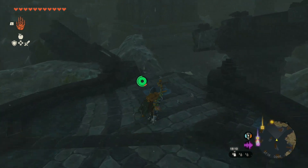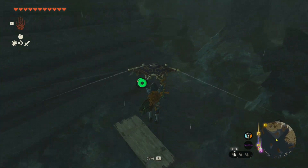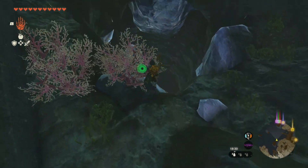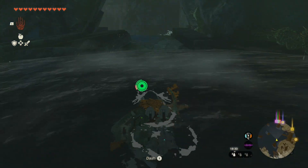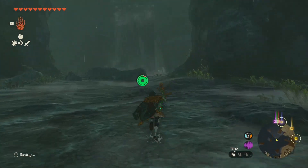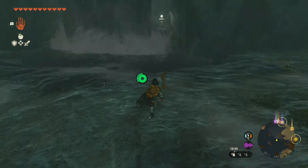Once there, all the water will now be gone, revealing a new area to explore. Run around the back of the big centre column to find a hole and then jump down. A stone talus will be waiting to surprise you in the next room, but you can ignore it — you don't have to fight it. Just run behind the waterfall and you'll find the Greaves in the chest.